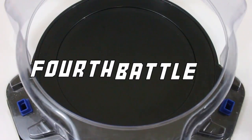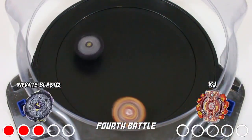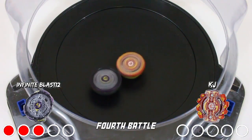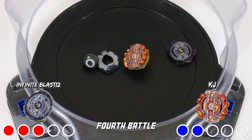Alright, here we go, fourth battle. Dude, how have I not burst? I did not expect that — Guyanon G2 gets a burst on Noctimus N3, making the score three to two. I thought I was gonna burst because you saw those big hits, but yeah, let's move on to the fifth battle.